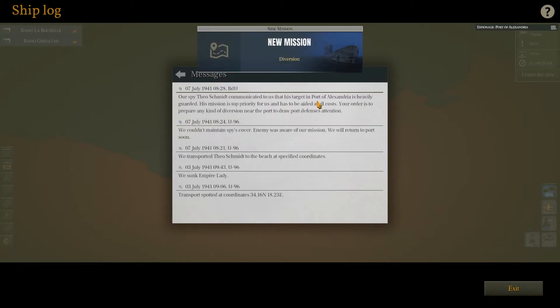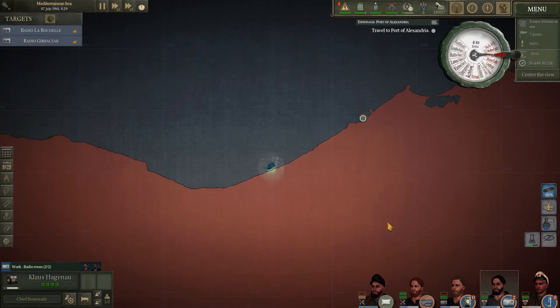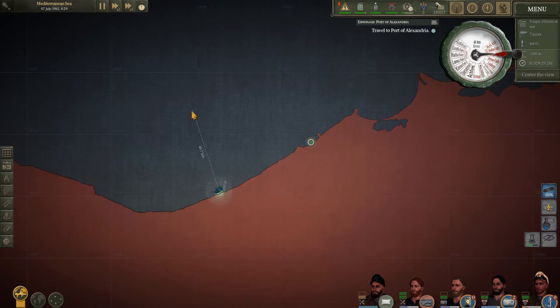As expected, we do have a radio message from the BDU. It says that Mr. Schmidt has told HQ that the port is heavily guarded and he needs some assistance. They have ordered us to go into the port and cause a distraction so that he can carry out his mission. So let's just make our way towards the port.